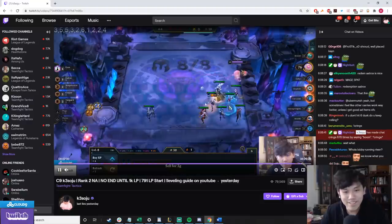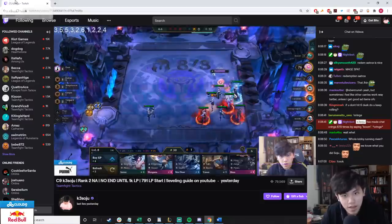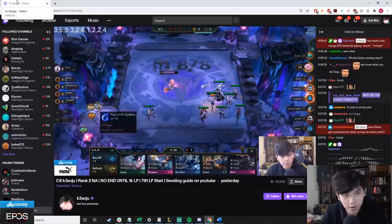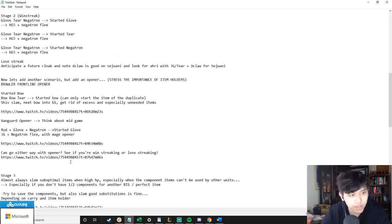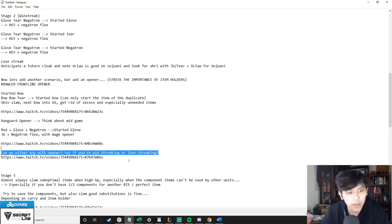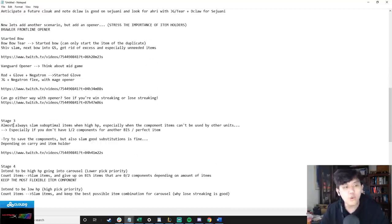Riven is so good because it can use almost every slammable early-game item, stays healthy early, and is super consistent. I covered three examples: looking for streaks, what your opener can transition into mid-game, and what to do when you're not sure whether to win streak or lose streak.